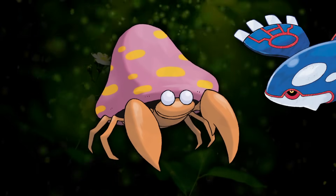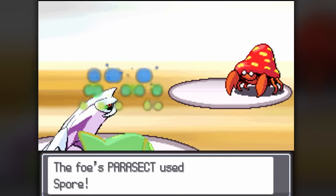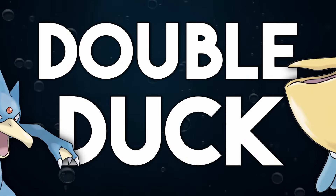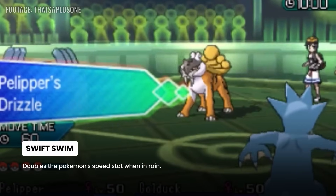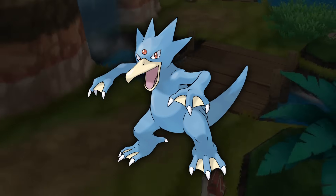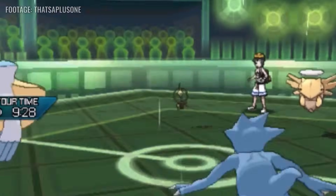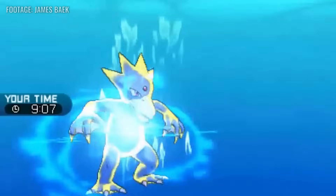Parasect only really saw play as an answer to Kyogre. Thanks to its ability Dry Skin, it is immune to Water-type attacks. Combine that with access to Spore and Wide Guard, and it does pretty well into that silly blue whale. Golduck saw play on a strategy called Double Duck, a rain team featuring Pelipper, who was apparently a duck. Golduck was the best Swift Swim user — an ability that doubles the Pokemon's speed in rain — in the Sun and Moon Regional Pokedex, so it got the chance to shine over other more powerful Swift Swimmers like Ludicolo and Kingdra because they weren't around. Golduck would spam fast rain-boosted Water STAB and take advantage of utility moves like Disable and Encore, sometimes using the Water-type Z-Move.